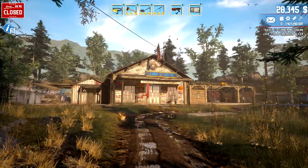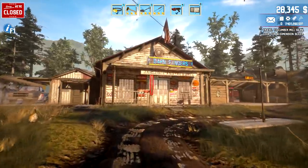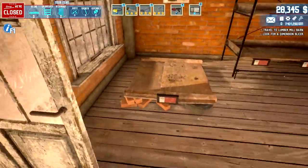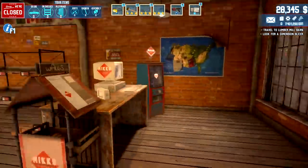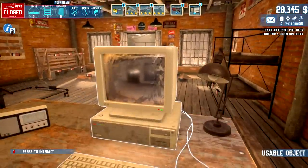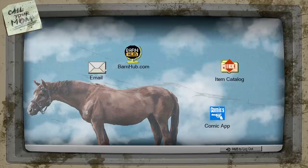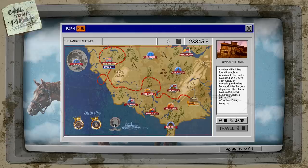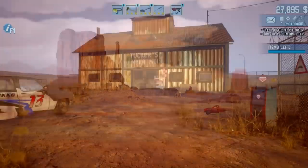Welcome back to Game Edge and Barn Finders! We made $20,345 last episode — everything is sold, it's wonderful. Now it's time to go to the next place: the Lumberjack Mill. That's the only thing we have left here in the barn hub. It's a ten thousand dollar location, and it's going to cost nine fuel — ouch. Let's travel!